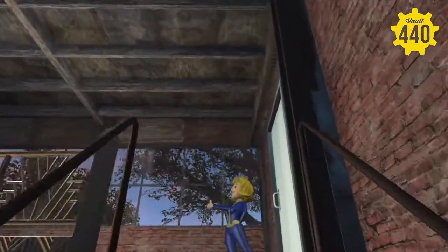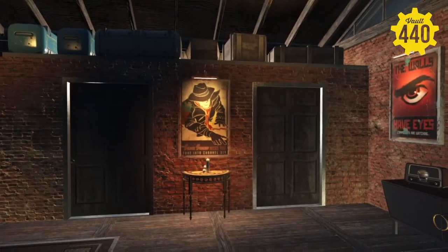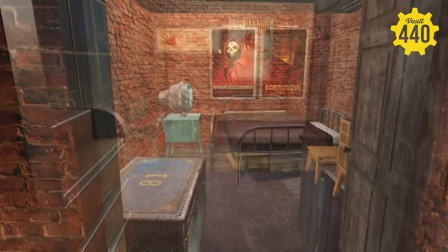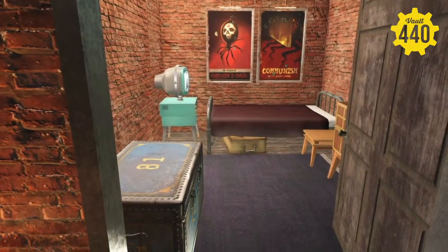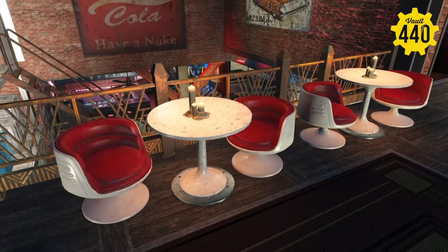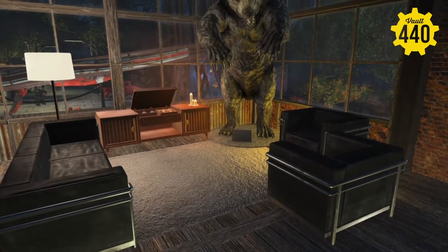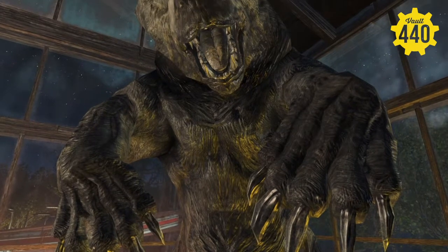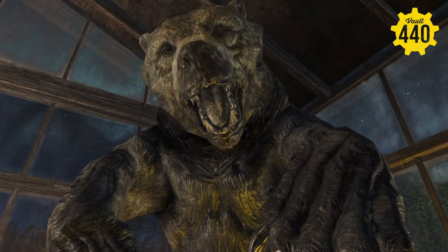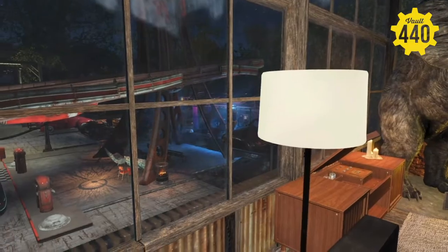We come up to the second level and we got a nice view out the window. This would be where Adam Katz would be living and sleeping. Pretty standard rooms here, nothing major. And another common area up here with more couches, chairs, and tables. Why not throw in a giant screaming bear statue? Because you've got to have one in your clubhouse. Out the window you've got a nice view of the Red Rocket and the Red Rocket stage, which looks pretty good.